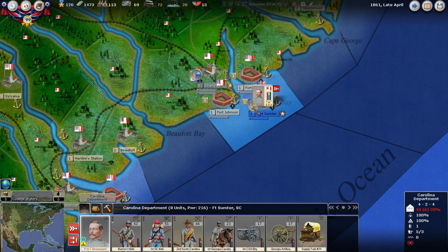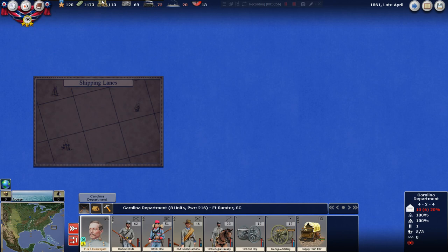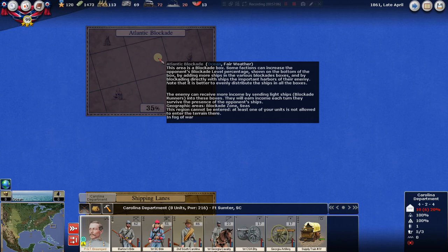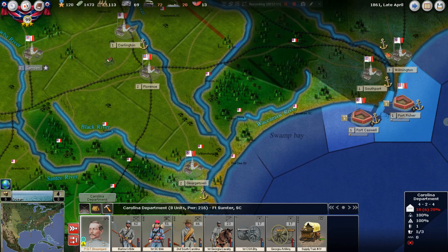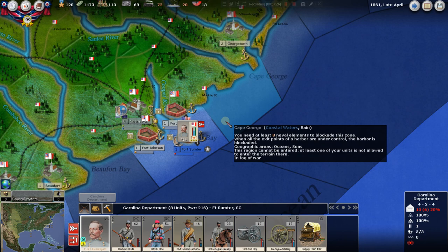Fort Sumter is still blue — still Union controlled; we'll take that next turn. I wanted to point out: the harbor of the region is being blockaded by enemy ships or forts. We don't see any ships yet because we don't have detection out here, but my guess is we're being blockaded. We won't know until we get some ships out here, but we're probably being blue water blockaded. Fort Sumter is still in blue — we'll take that next turn when we start episode two.